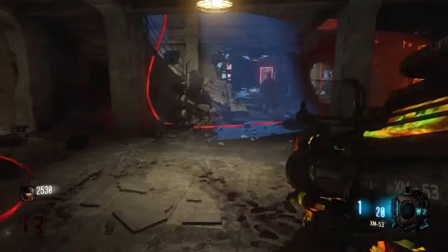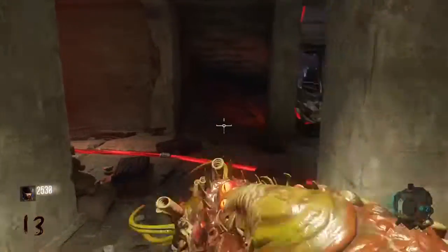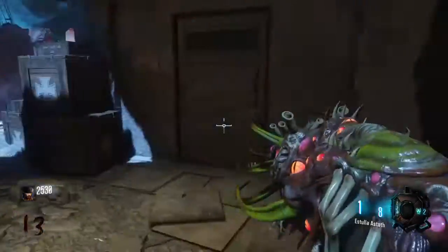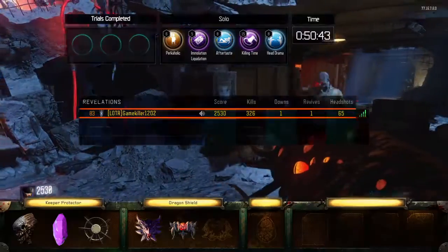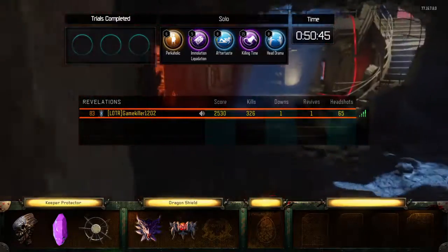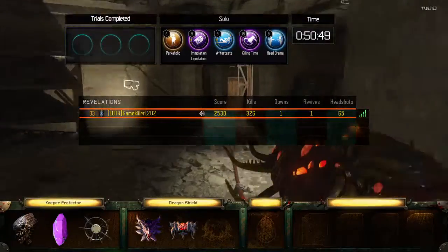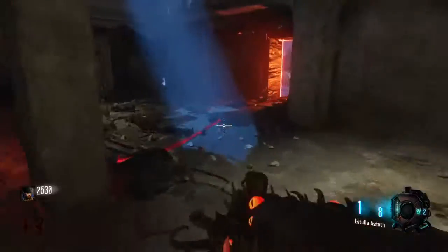I think there's more because we have these stone tablets here. My theory is that these stone tablets somehow result in elemental wonder weapons. In Der Eisendrache we had those weird shapes and symbols for each bow, so maybe something similar — but these all look the same.